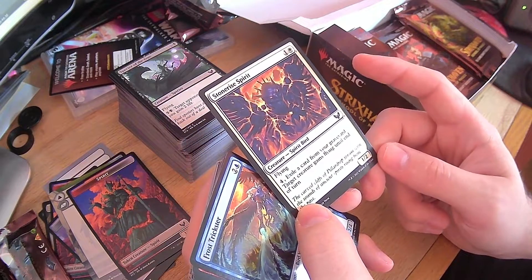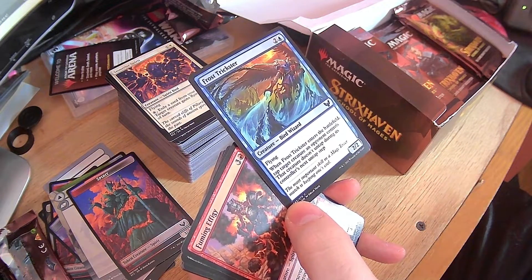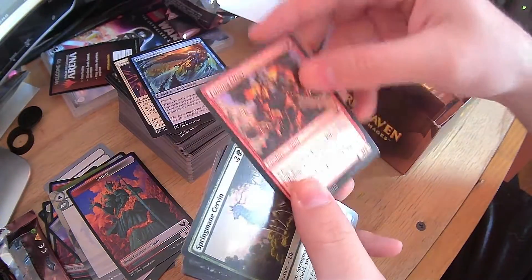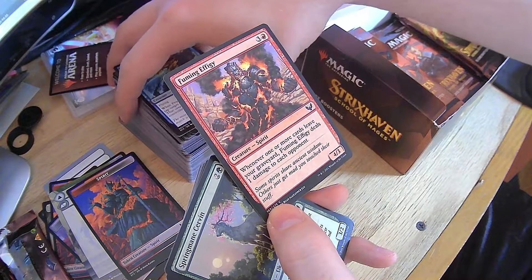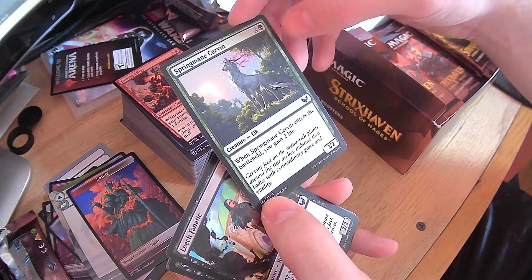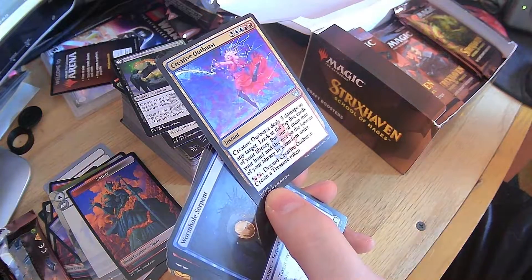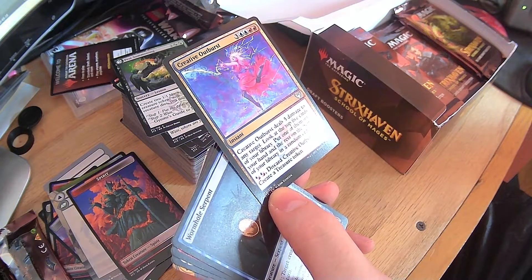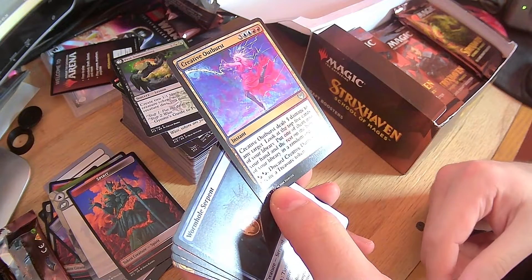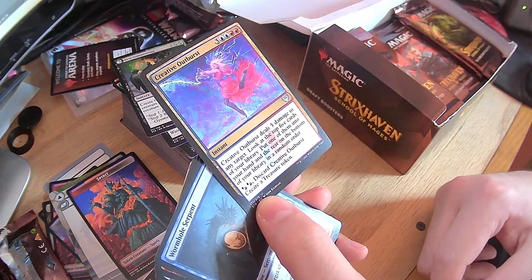Exile card from your graveyard, target creature gains flying until end of turn for four mana — that could be useful. Frost Trickster — enters the battlefield, tap target creature an opponent controls, it doesn't untap during its controller's next untap step. For three mana, that's not bad at all. Fuming Effigy — whenever one or more cards leave your graveyard, Fuming Effigy deals one damage to each opponent. Another Spring Mane, another Leech Fanatic, another Pest Summoning. Creative Outburst — deals five damage to any target, look at the top five cards of your library, put one into your hand and the rest on the bottom in a random order, or discard to create a treasure token. High cost but very useful. I can also put that in my commander deck — I have a red-blue commander deck.